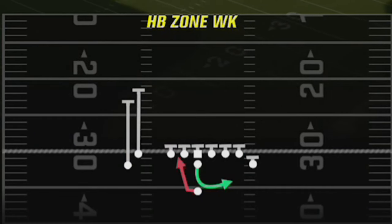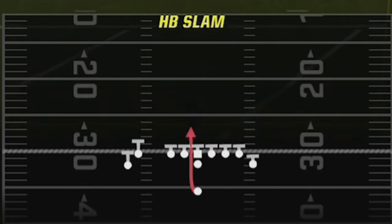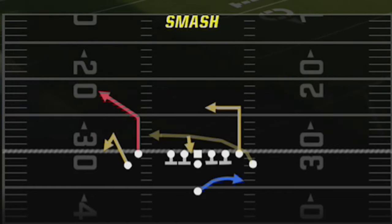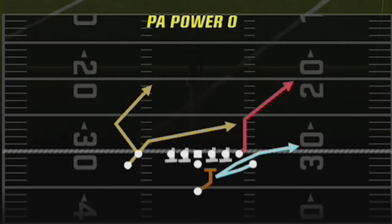For my audible plays, I would typically have the halfback zone weak as my only run play in my audibles, because you want to have an inside run and an outside run. My fifth play would most likely be the stretch run, which is the play that I come out in as my active play every single time. For passing audible plays, the smash is a really good dink and dunk play, but it's also a one-play touchdown against cover three and a couple other defenses. The PA fork is going to be a one-play touchdown against just about everything. And the PA power O is going to be one of the best plays against cover zero if you have somebody who likes to spam that.